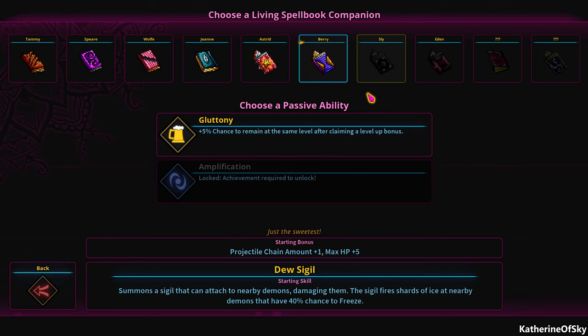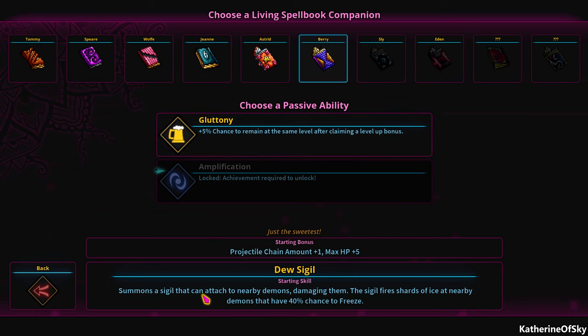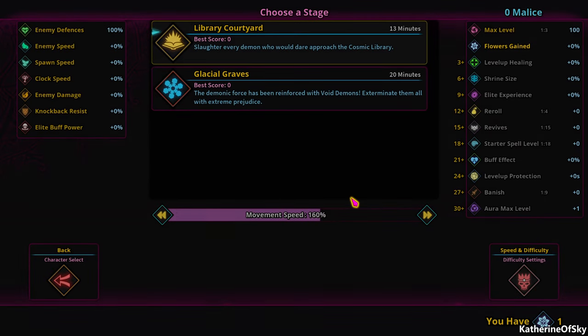I've never played Barry. So we have Gluttony — 5% chance to remain at the same level after claiming. We have the Do Sigil as a starting skill. I don't think I've seen this one yet. It's a sigil that can attach to demons, damaging them. The sigil fires shards of ice at nearby demons that have a 40% chance to freeze. Projectile chain amount plus one, max HP plus five. We'll take it.